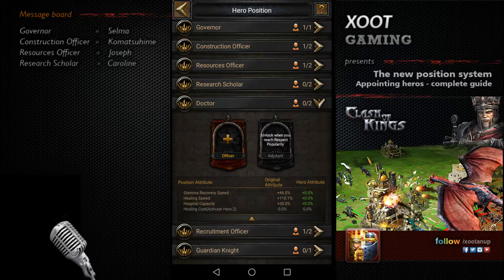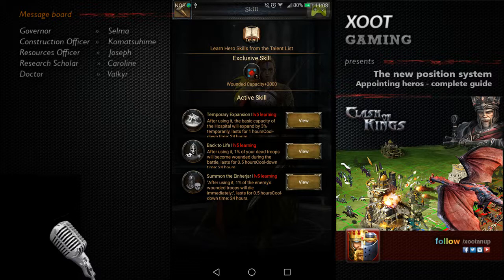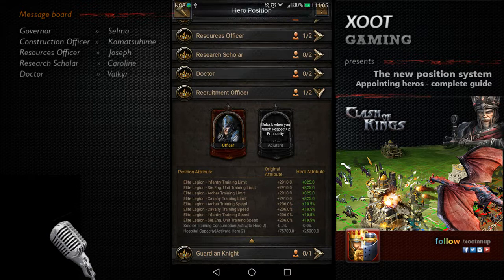For the Doctor task, you can increase your hospital capacity, healing speed, and recovery speed. The Doctor was previously featured in the castle and is now exclusive. For hospital, Valkyr — the hero from the Vikings civilization — is the best choice. As you can see, the exclusive skill increases hospital capacity and her active skills support that as well. If you're not playing Vikings, it's really worth changing civilization temporarily to unlock Valkyr, because she's very valuable.